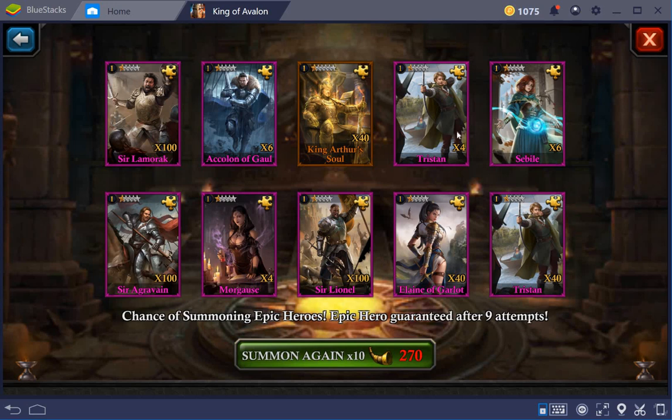King Arthur soul 40 — very nice. Tristan civil is nice, I would really like the other one. One call six, Tristan 40 — that's always so strange. Elaine 40, more cows for sure. And Graphene here I know 100, I can go further to Lama rock 100 — also nice, I'm quite happy with this.